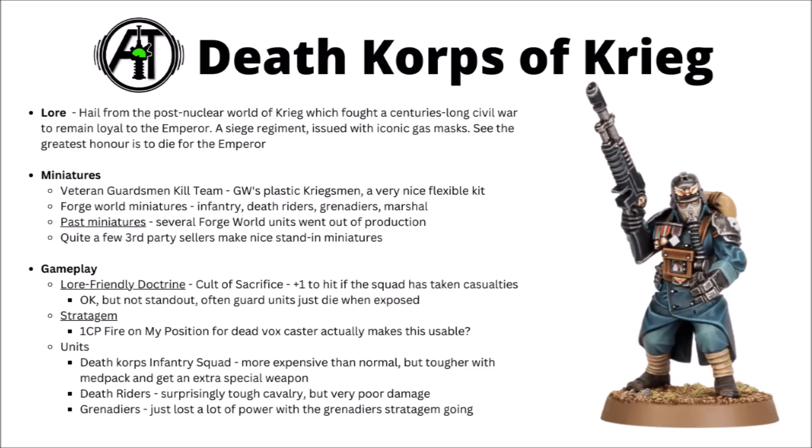In-game, perhaps their famed doctrine is Cult of Sacrifice. This gives you plus one to hit if the squad has taken any casualties. It's not terrible if you're using a whole bunch of infantry and multi-model squads, but it won't do anything for your tanks, and it is a bit unreliable — it's dependent on your opponent injuring but not killing a unit, and in current 40k there's a lot of times they're just going to be removing things outright. The other part of Cult of Sacrifice is that it gives you access to Fire on My Position for just 1 CP when a Vox Caster dies in combat — depending on what he's next to, that could be okay for a last flurry of mortal wounds.